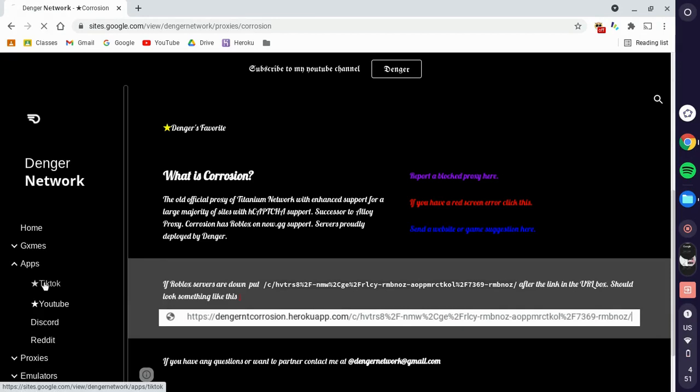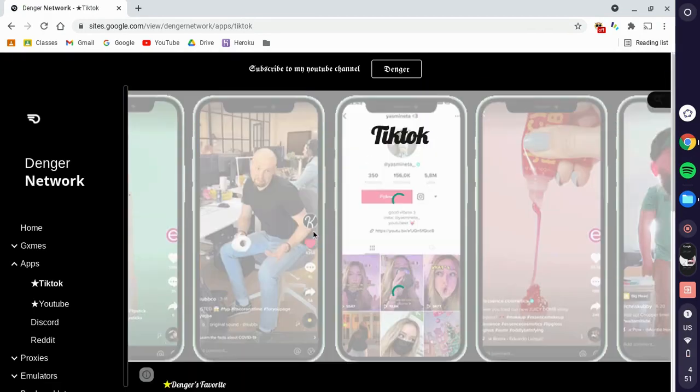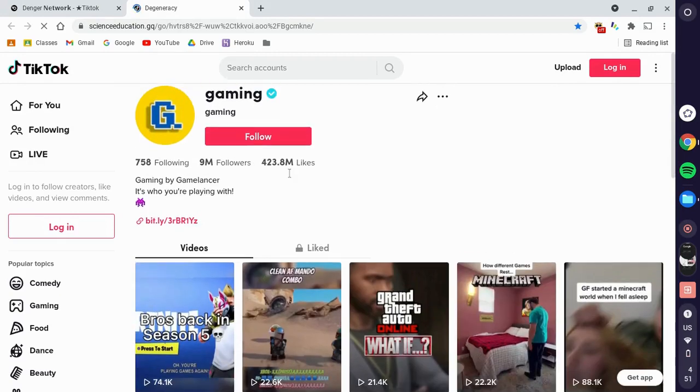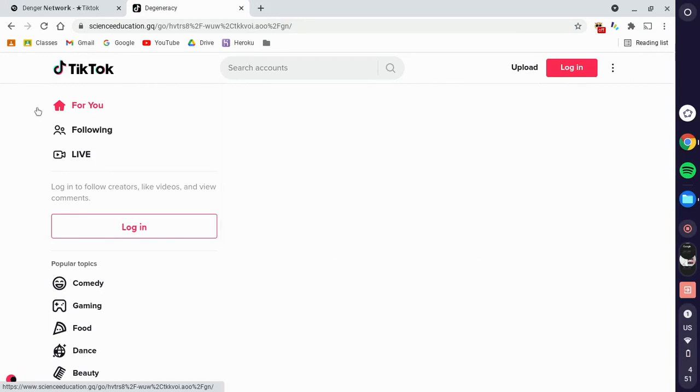That's enough for Roblox. I know a lot of people come here for TikTok, so if you came here for TikTok you're lucky. For my school, server two is unblocked. It takes a while to load but it was fast this time. You're going to go to your For You page. One thing you can't do is log in — I don't recommend trying to log in; it might actually break the proxy. Just wait for your For You page to load.